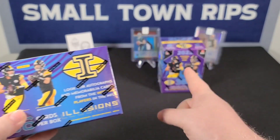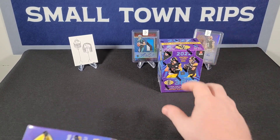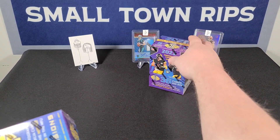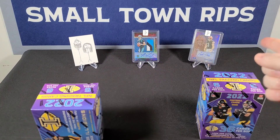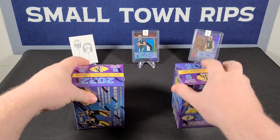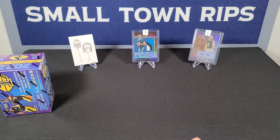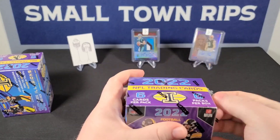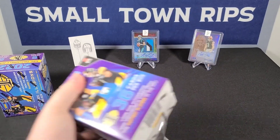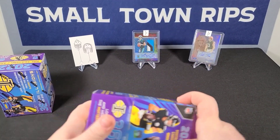I haven't seen a whole lot of this ripped open. In the background there are a couple of cards we got out of Illusions — Willie at Snap Packs pulled the Cade York for us, and we pulled the Matt Corral RPA out of a hobby box. Let's get into it. We've got 36 cards, six packs, six cards in each.